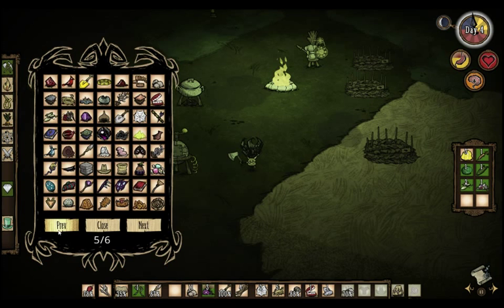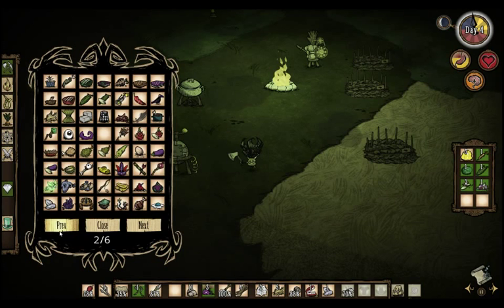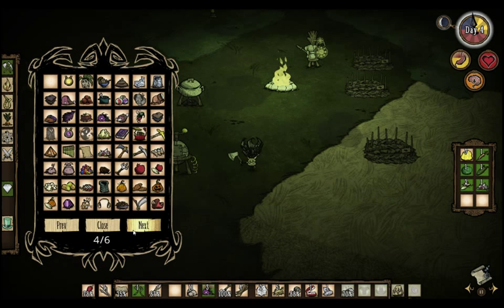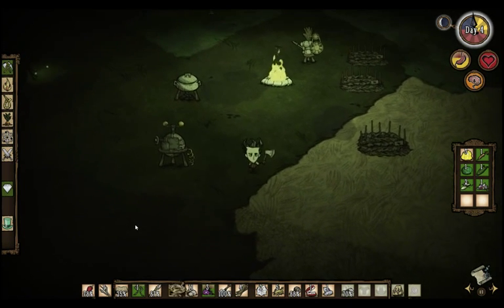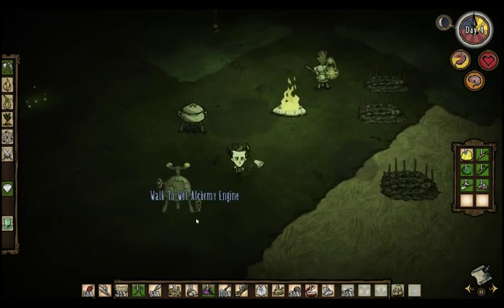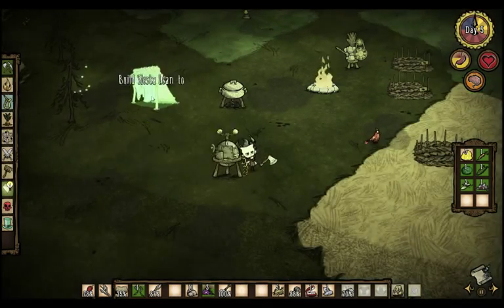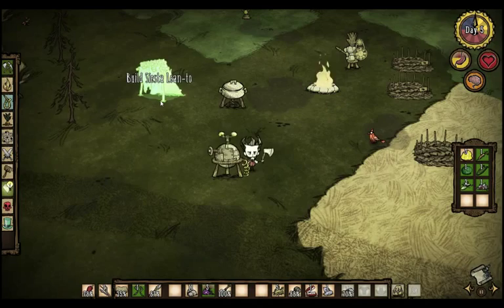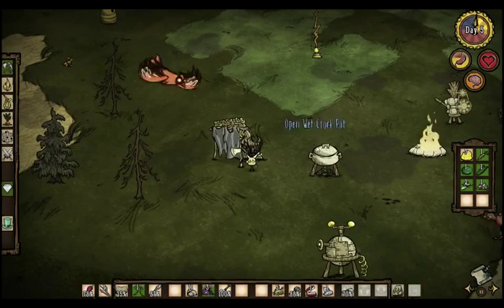I'm going to spawn some materials in with the Too Many Items mod, since I'm cheating for instructional purposes. I actually have the spider silk from dealing with a spider nest near my base earlier. Let's prototype it. I'm going to place it over here in the summer part of my base — we'll explain more about that as we go on. So there's my siesta lean-to.